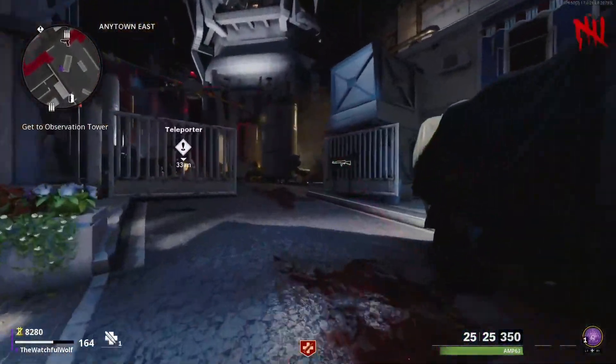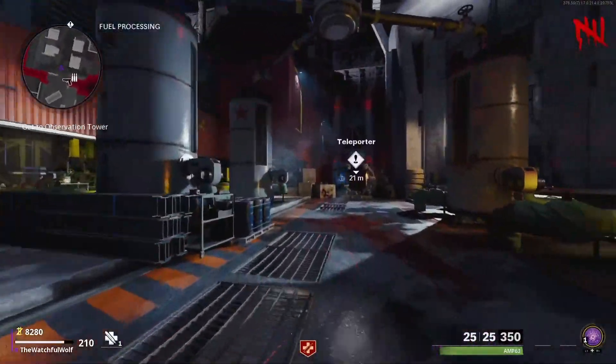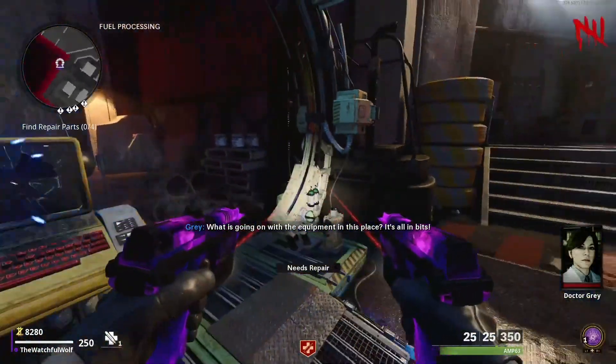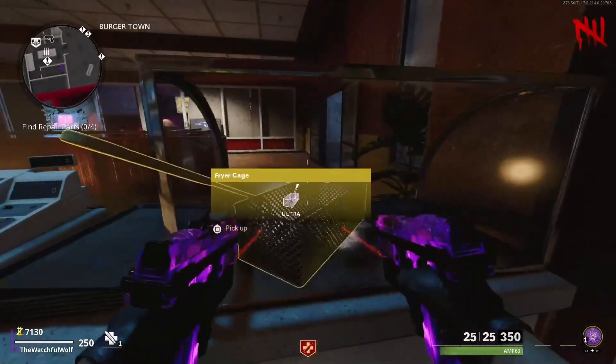All you're going to do is make your way through the first teleporter from the spawn room as fast as you can. You're also going to need a lot of points to actually open a Pack-a-Punch, because there are a lot of doors that you're going to need to open. That's pretty much the main obstacle — opening up a lot of doors.